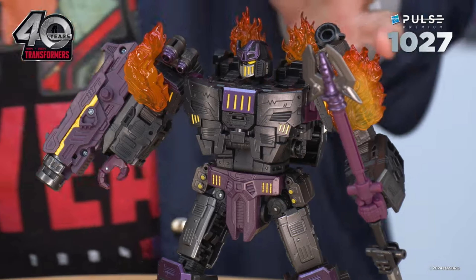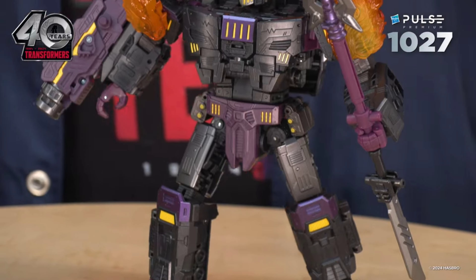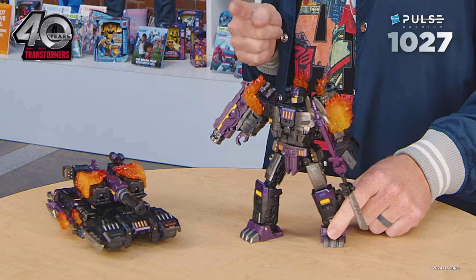This guy looks freaking fantastic. Honestly, he looks better than I thought he was going to be when I first saw the leaked listings for him earlier this year. Because leader class is a pretty slippery slope these days — you don't know if you're getting a mediocre Voyager with a bunch of accessories, or a semi-solid leader class like the Dinobots. It seems like it's a best of both worlds here. He's a nice chunky leader, but he also has a ton of accessories: four flame effects, two swords, shoulder-mounted cannons, and his arm-mounted cannon with a suppressor that also functions as the tank cannon, making it longer in tank mode.